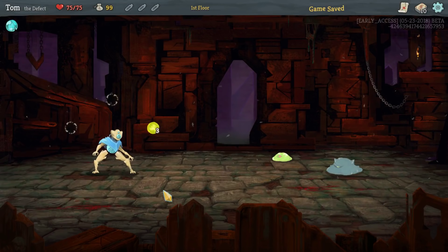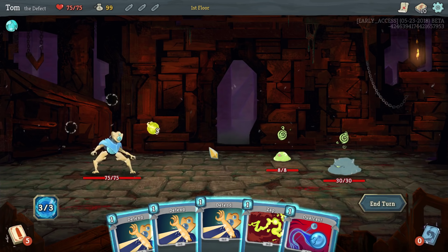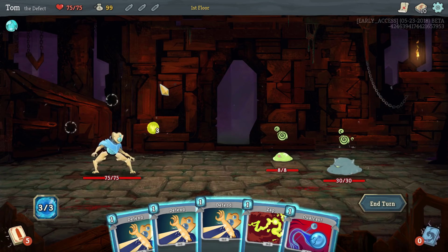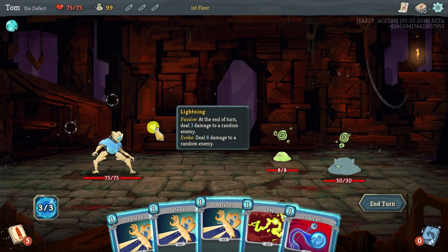So the Defect has three orb slots — these are these things around your head. And the front one is special; the front one is your current orb. If I cast this spell, it's going to channel one lightning — that means it's going to add the lightning orb in here. If I had cast another one, it would add it in there. If I then summoned another orb and there wasn't room for it, they all get pushed forwards this way, and the front one gets evoked.